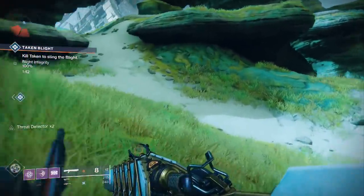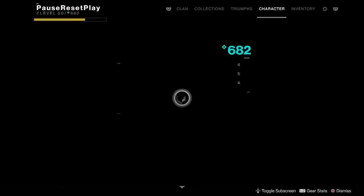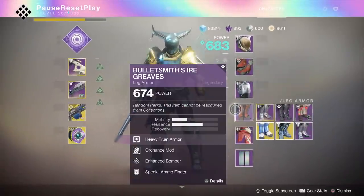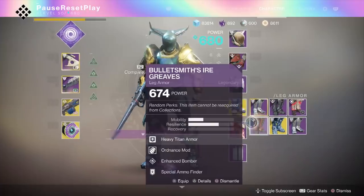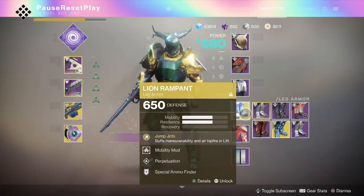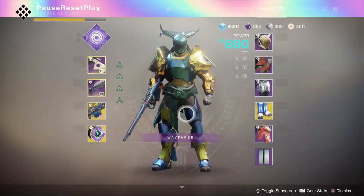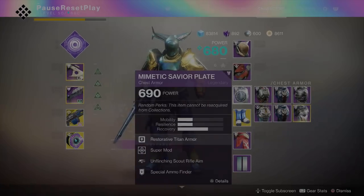This is going to be your best chance of soloing this if you've had trouble with it in the past — this will be the best time to do it. The one thing I'm going to do as I go through the jumping puzzle is take off the gauntlets and throw on my Lion Rampants. Once I get to the boss section I'll switch back, but the Lion Rampants are super helpful for the jumping part. The faster you can go here the better off you'll be.